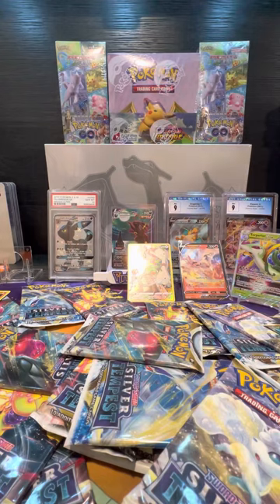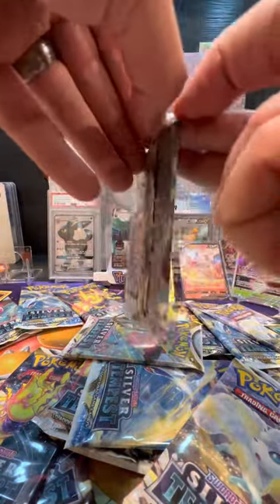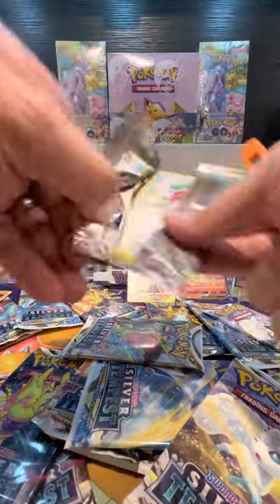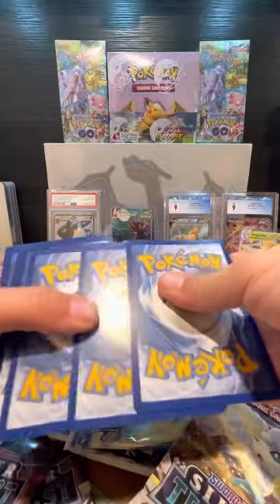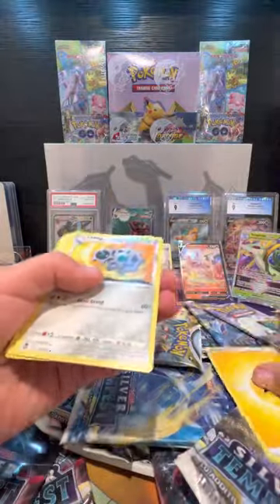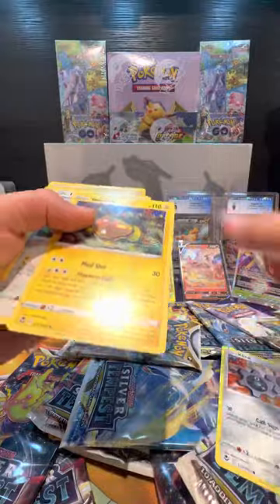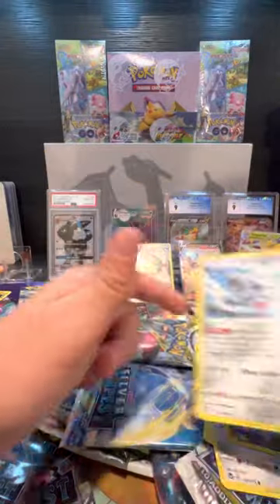That's two. Third pack — another Regidrago pack. Another white code card. Well, we got a Trainer Gallery out of the last one — my magic hands! Electric energy, a Klang, a Krokorok, a Norris, a Fraxure, a Dratini, a Klink, a Stunfisk, a Togedemaru, reverse Serena, and a Klink Klang. There we go.